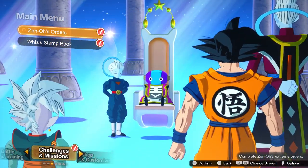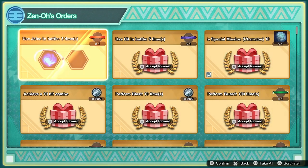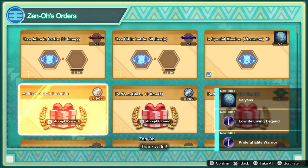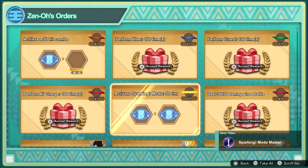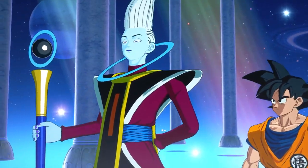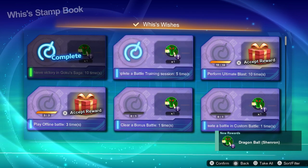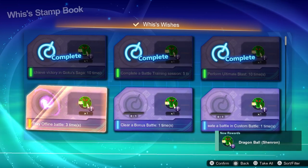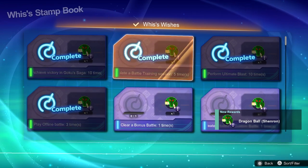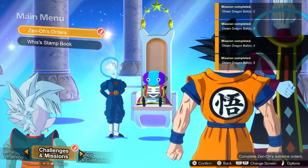Next, we can go to our challenges and missions where we can actually see Zeno's orders. He gives you quite a few rewards for having battle time with certain characters — things like 'Use Hit in battle,' battle special missions, different rewards. You can get a lot of Zeni, which you're going to need if you want to buy characters. We also have Whis's Stamp Book — he takes you into his orb again, and this is where you actually get Dragon Balls. You get Dragon Balls from Whis's Stamp Book by clearing different things. We got the Shenron Dragon Balls — I think all seven — and you get Zeni as well. So by completing challenges, you get Dragon Balls and Zeni, so make sure you take advantage of that so you can go into the shop and get different characters and customize.